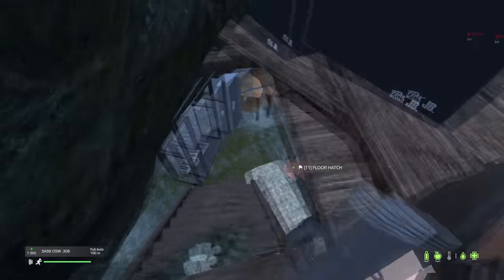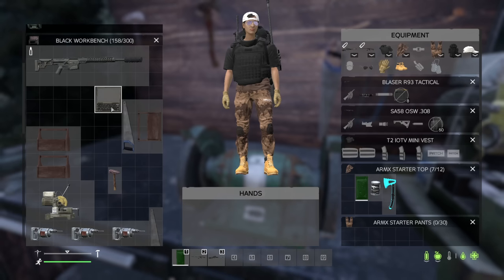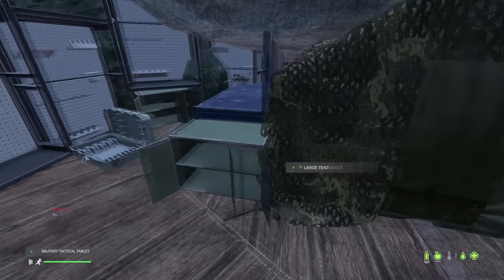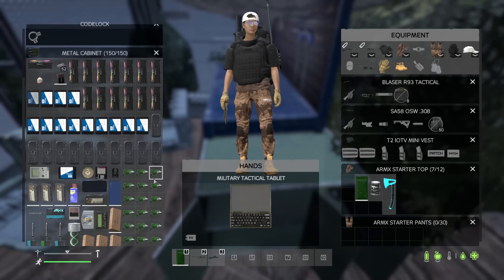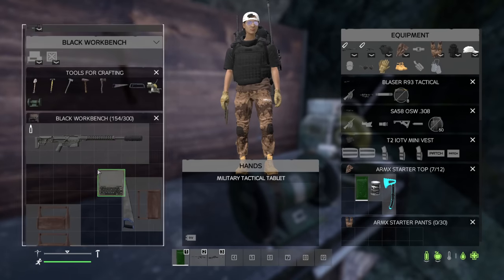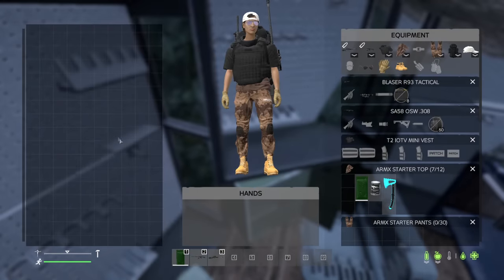Hey guys, we got lucky here! Although the turret still despawned, my friend managed to find the hacking laptop. He was doing a key room — I think it was Mischino — and he found this military laptop. We also should have some more gold guns. We have 20 gold bars so we need to go to the gold bar trader.